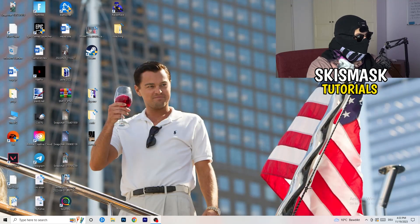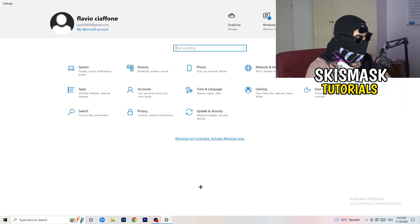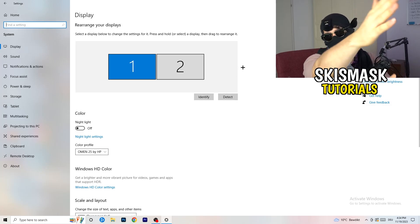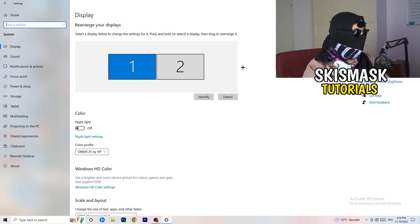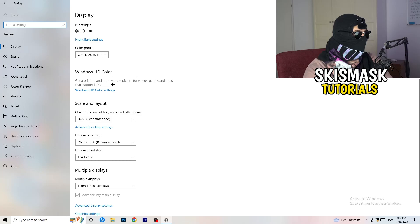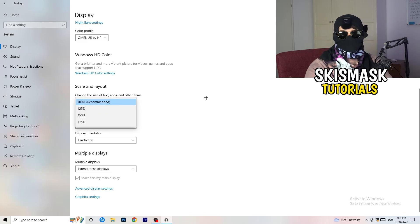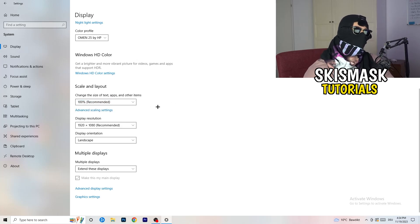Next, go to the bottom-left corner of your screen, or press the Windows key on your keyboard, and go to Settings. Once in Settings, go to System and stick to Display. Do the same thing here as in the control panel: identify your main monitor, check the color profile, go to Scale and Layout and set the size of text, apps, and other items to 100% as recommended, and set the display resolution to match what you're using in-game.